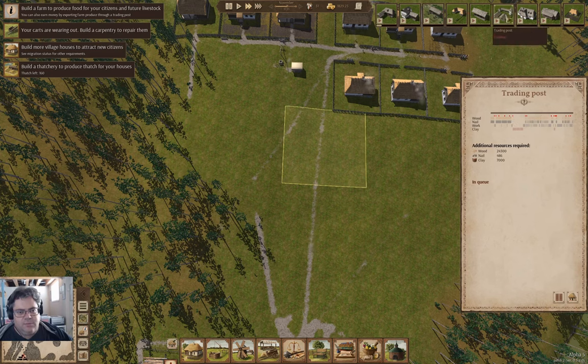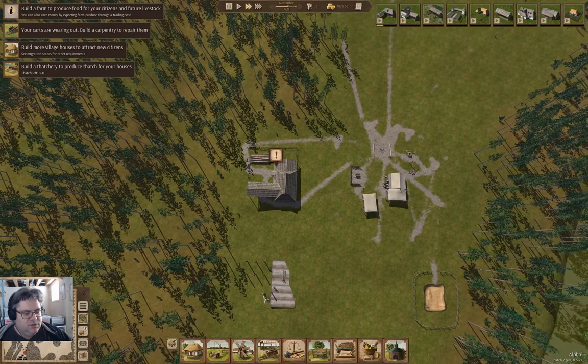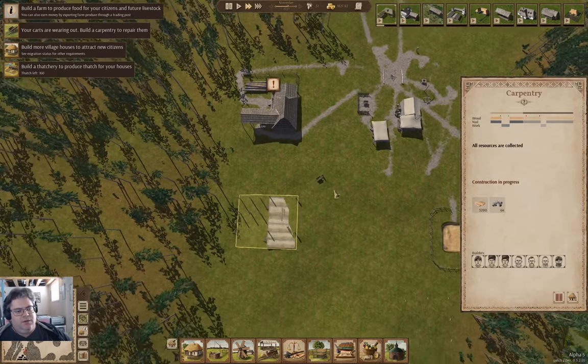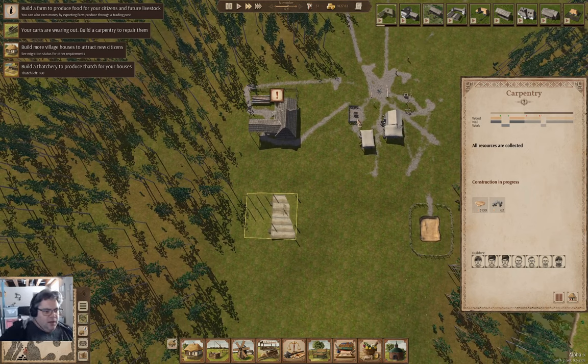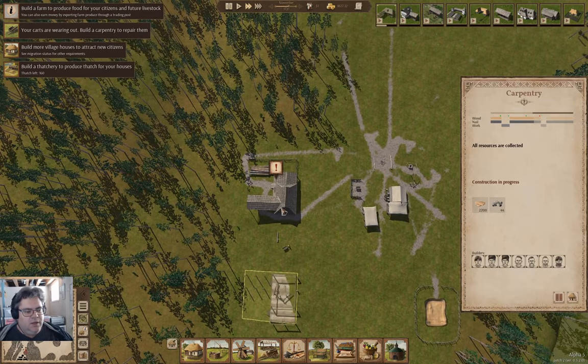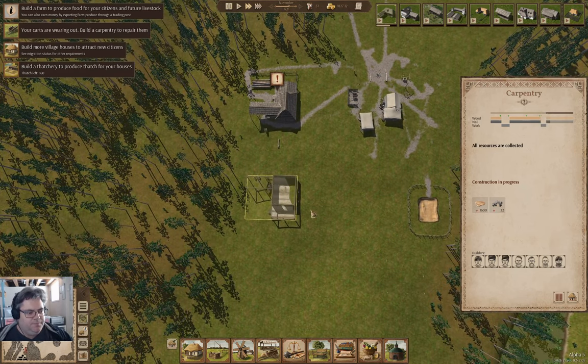The trading post maybe should be moved up there. But the carpentry is going up and then the carts will get repaired. I'm going to end up reducing the number of builders soon. I'm also going to need to let them start cutting down trees again, because that is going to be somewhat important.